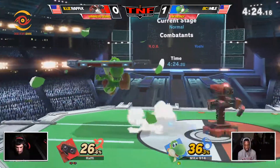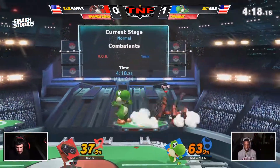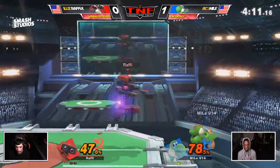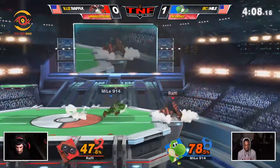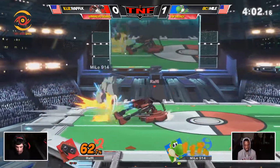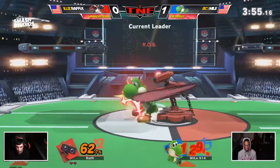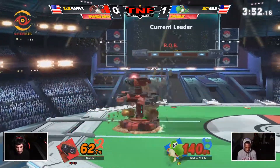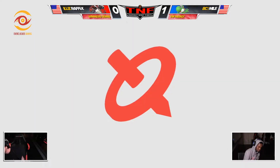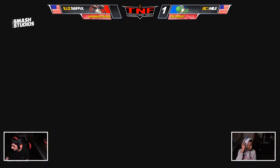Down tilt into grab — that's never a true combo but pretty hard to get out of. As Yoshi nears his way into neutral once again. Rafi really running away with this lead here — looking pretty dominant in game two as well. Miles is going to need to figure something out for game three. The jab one into the roll read — he knew he did not want to get grabbed — jab one into roll read, down throw, up air. And Rafi takes game two convincingly.